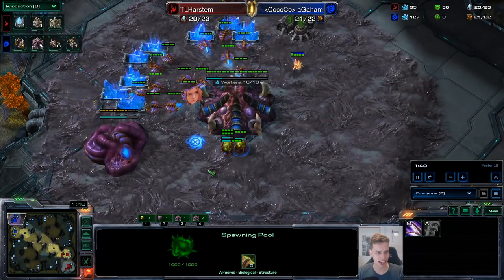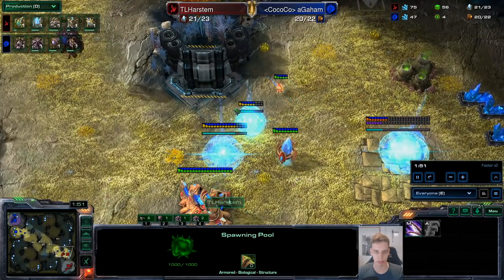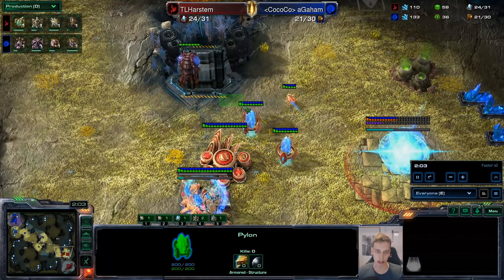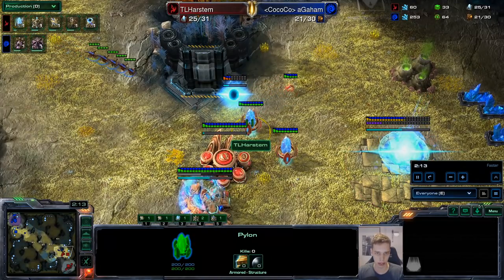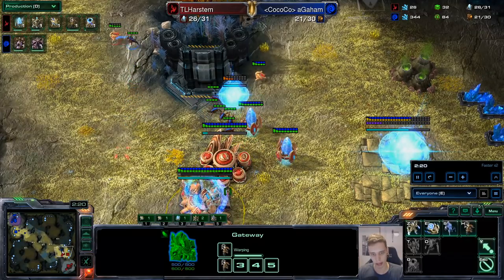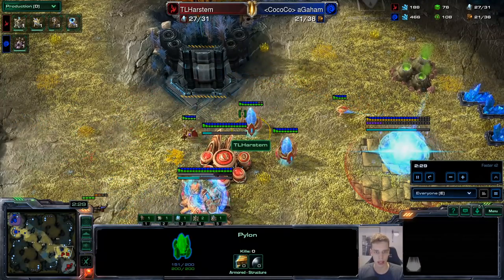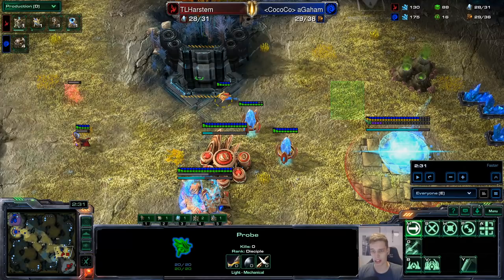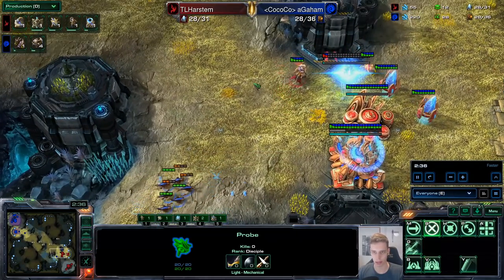He opens up with around six zerglings this time — not that big of a deal. This is the better way to do it: have the pylon further in the back, and the one that's going to full wall put further in front. That way there's less surface area on this pylon and he just needs to attack that pylon — there's no other solution for him. I put it on the inside because I'm in less of a hurry, and he can't run in. My pylon isn't low. You can use the robo facility for the wall, but building it behind might actually be a little bit safer.